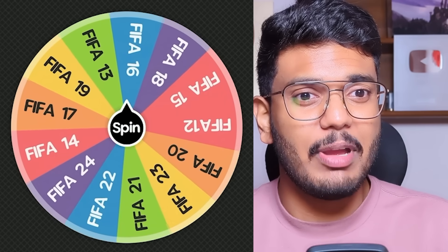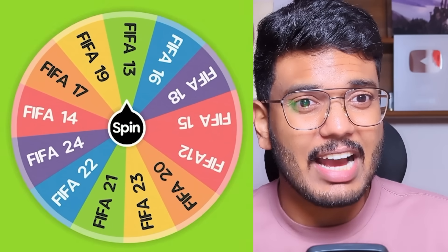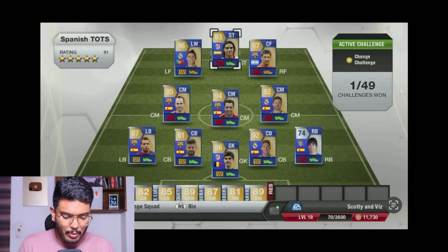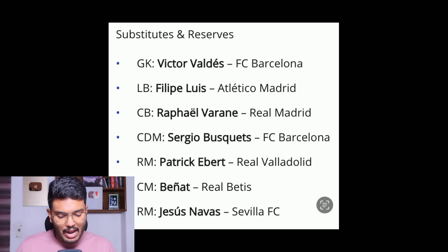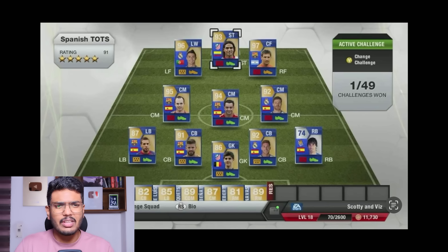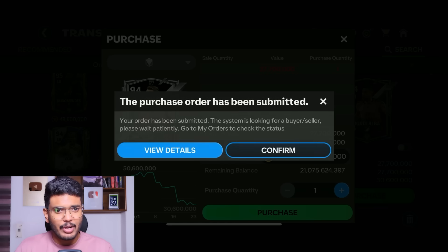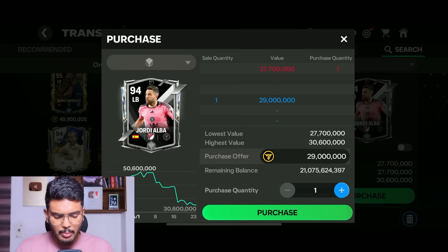The first spin lands on FIFA 13. This is the Team of the Season in FIFA 13 — it's got Cristiano Ronaldo on the left wing, Messi on the right wing, Falcao as striker, Xavi and Xabi Alonso in midfield, Jordi Alba at left back, Gerard Pique, Sergio Ramos, and more. Out of all these players I'll start with Jordi Alba at left back — he's got a 94-rated card — and I'm getting him for 29 million coins.